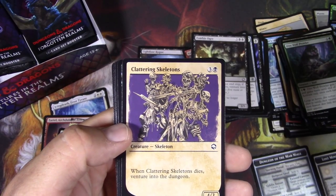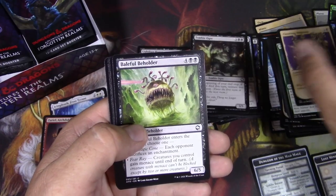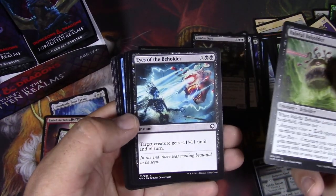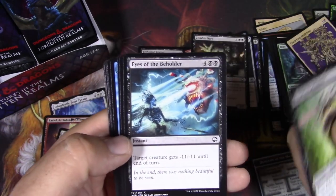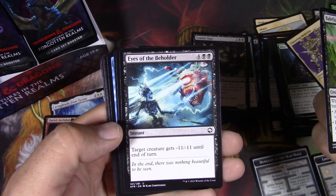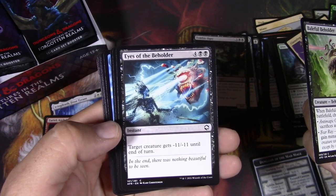Clattering Skeletons. I've been playing this skeleton enchantment and kind of wish there were more skeletons in this set to stack up. Eyes of the Beholder — this card is awesome. Target creature gets minus eleven, minus eleven till end of turn. Not much that's coming back from that.